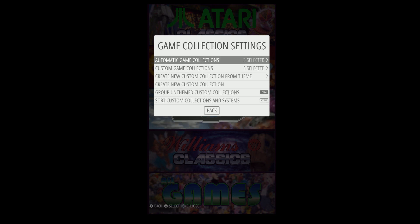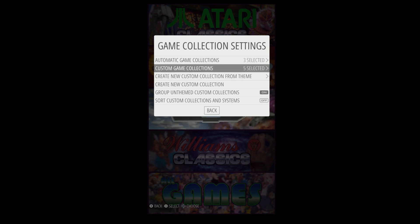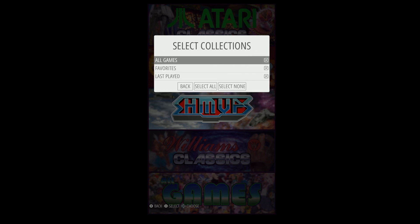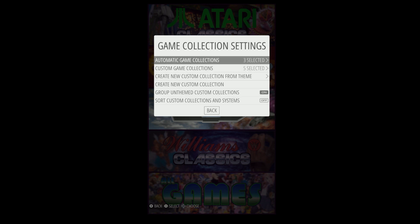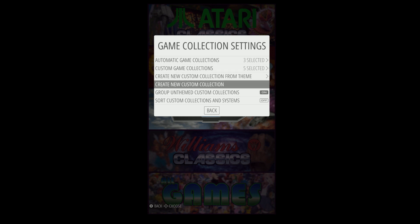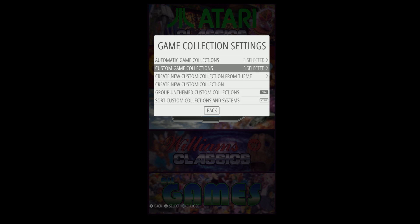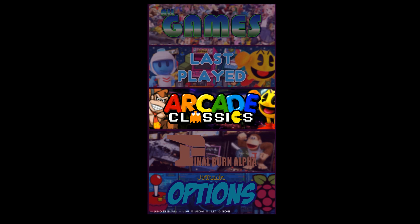What this supports is: if you go to game collections, it'll do Arcade, Classics, Final Burn Alpha. And then as far as collections, you can see here I have Atari, Capcom, Nintendo, Shoot'em Ups, and Williams. You can also choose whether you want All Games, Favorites, or Last Played. And then there's also Data East, Irem, Konami, Midway, Namco, Sega, and SNK. So there you go — I have mine all set up with Arcade Classics.